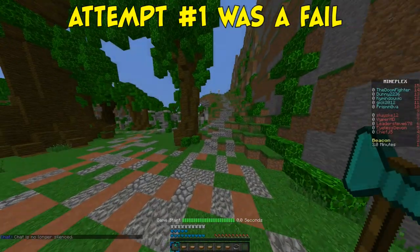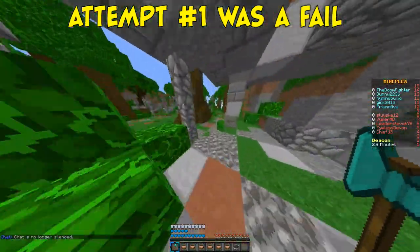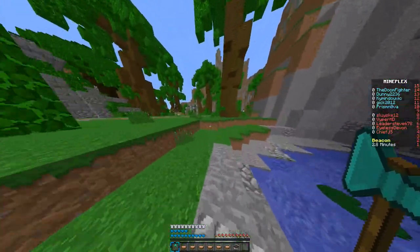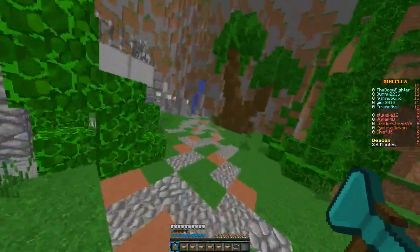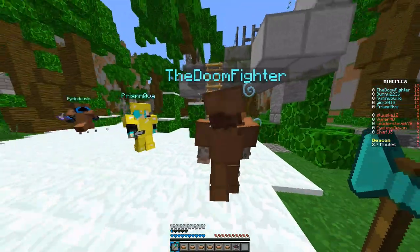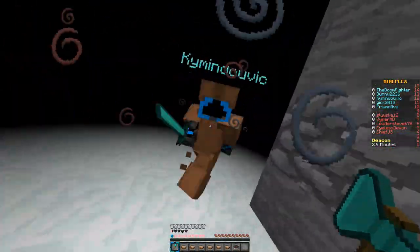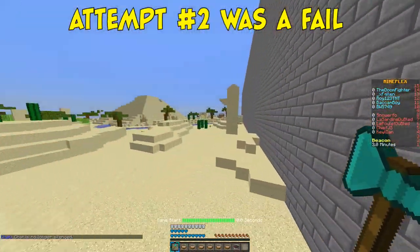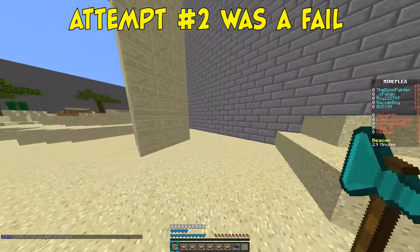All right, so first round we're doing Fall of the Frostlord. Hopefully we can get this to work. I'm meeting Doom in my right corner, his left corner, and already I'm under attack. I don't know if this is going to work. We already had trouble once because everyone started killing us and I wasn't able to kill Doom.